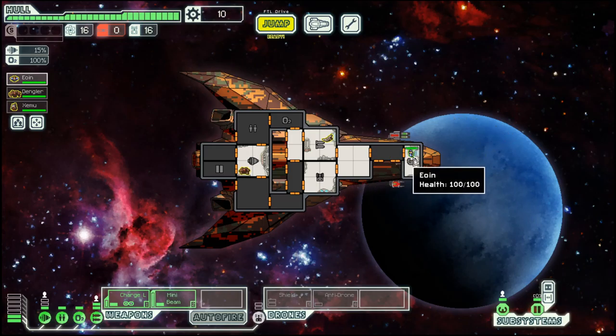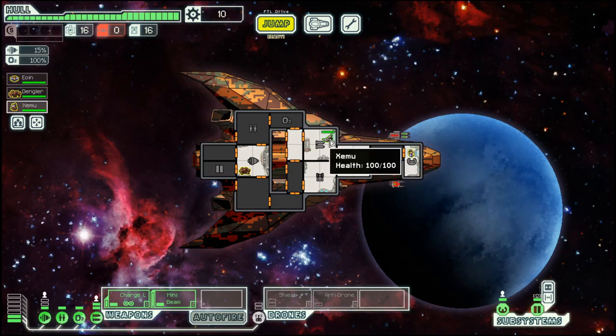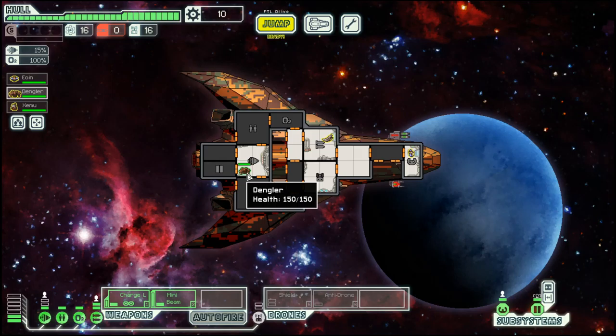Crew-wise, we have a human — they learn a bit quicker than other races — a slug, who is slow moving and cannot be mind controlled but can see into neighboring rooms, and a rock, who has more health, is slow moving, and is immune to fire.